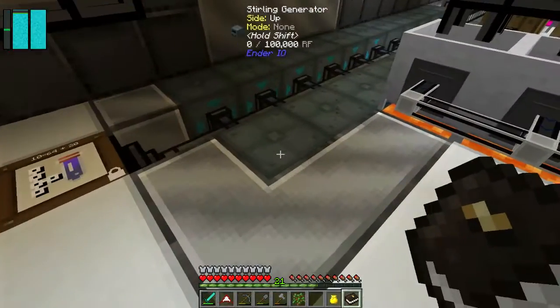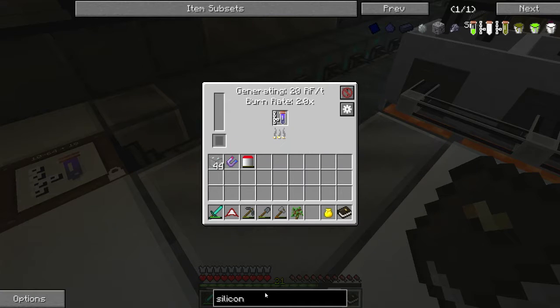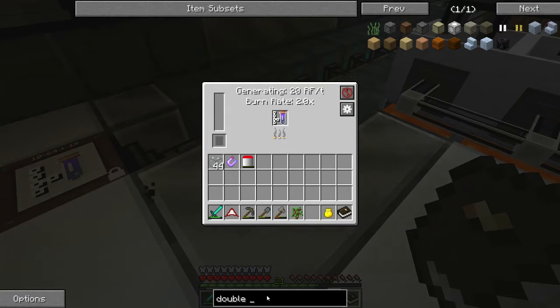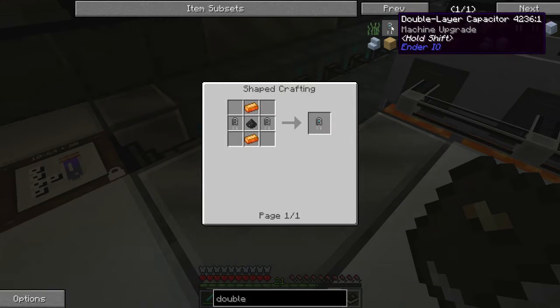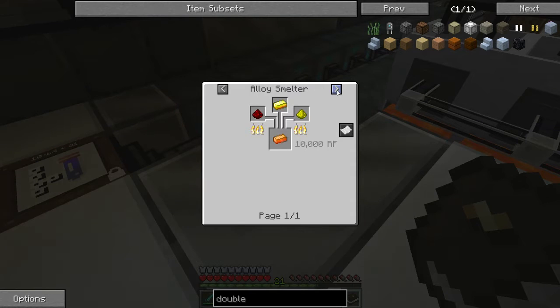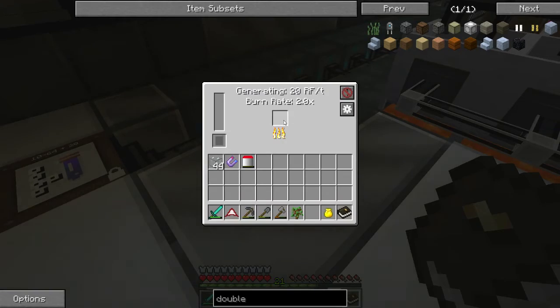These things are doing pretty well and they can be upgraded. Double layer capacitors gives 2.7 efficiency - that increases burn rate. I don't know whether it increases the RF per tick. What's needed for a double layer capacitor? Crushed coal - easy. Energetic alloys: redstone, glowstone, gold in an alloy smelter - that's easy enough. Let me whip up some of those.